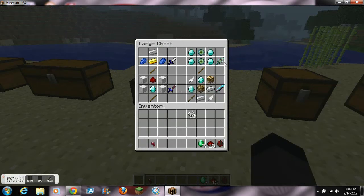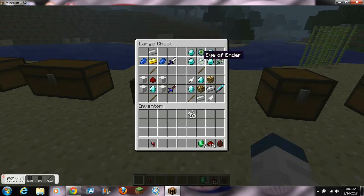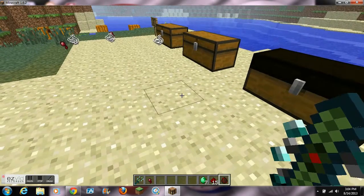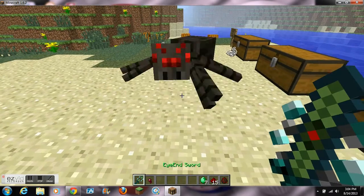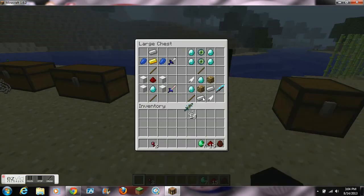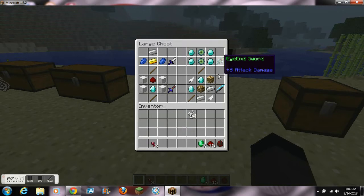The next one is extremely expensive and it's called the Iron Sword. It does 4 hearts of damage and has 1750 durability. It's crafted with 4 diamonds and 2 eyes of ender over a stick — that's ridiculous. But its enchantment, which you can probably guess from the name, is extremely helpful. 2 hits on a spider — amazing sword.